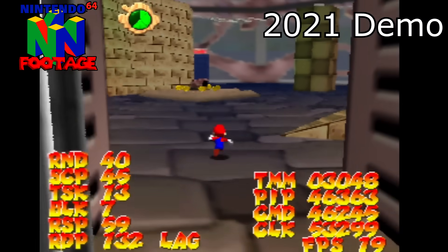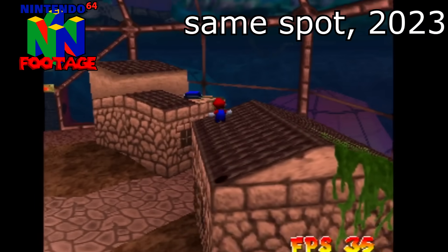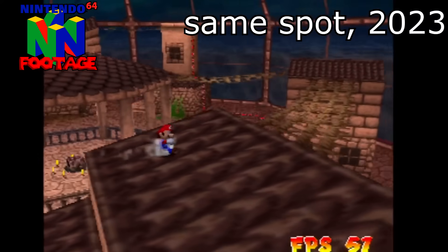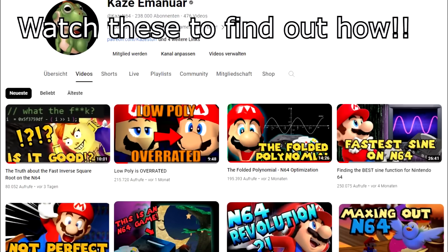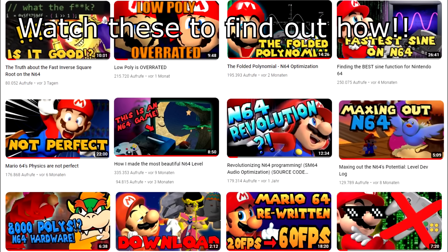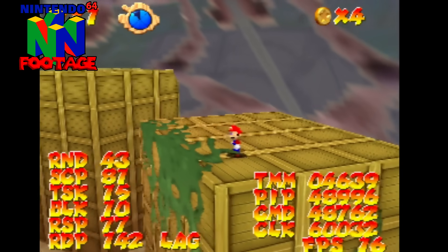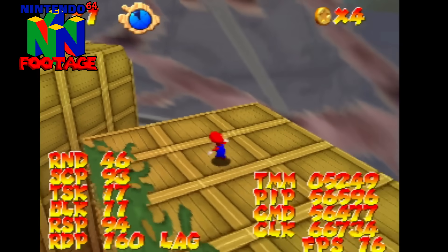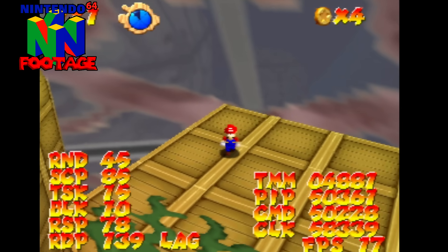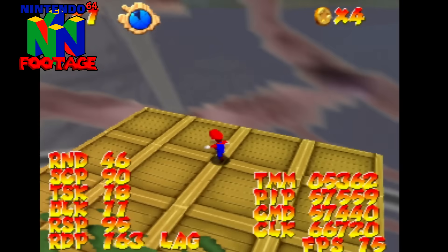Today I want to showcase how optimizing your game's code can give artists more freedom, by showcasing the progress this Nintendo 64 level has gone through after I've optimized the engine. This is a Mario 64 mod that has improved the performance of the original Mario 64 engine six-fold. In the demo from 2021 that ran on an unmodified Mario 64 engine only with compiler optimizations turned on, this scene only hit 15 frames per second. It also had a lot less detail, and you couldn't look into any of the other domes because rendering them was just too expensive.